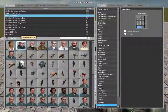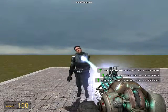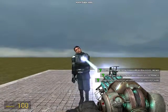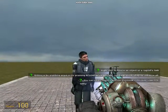Spawn any ragdoll character you want, and once you've got that out, put it in a straight-figure pose — that's what I recommend.